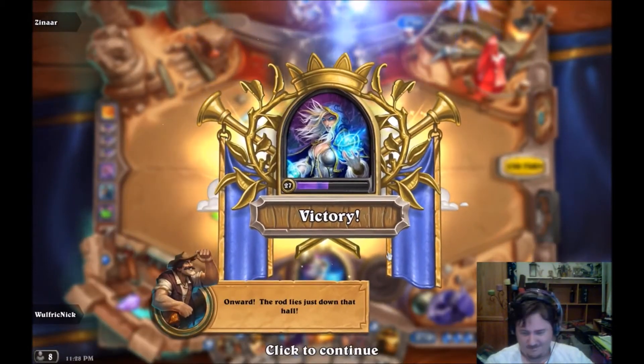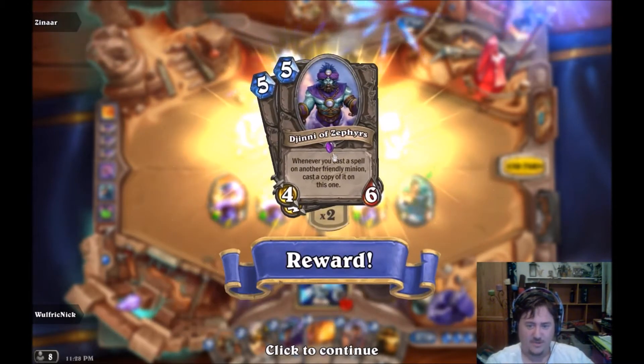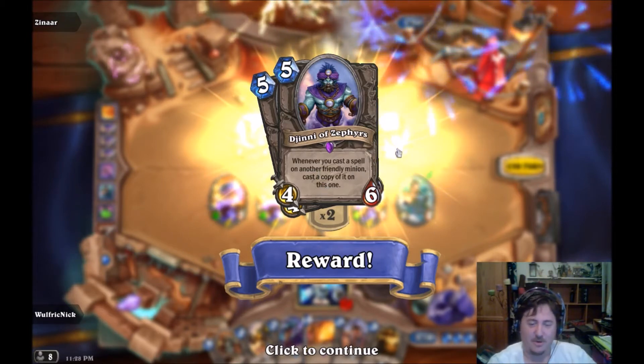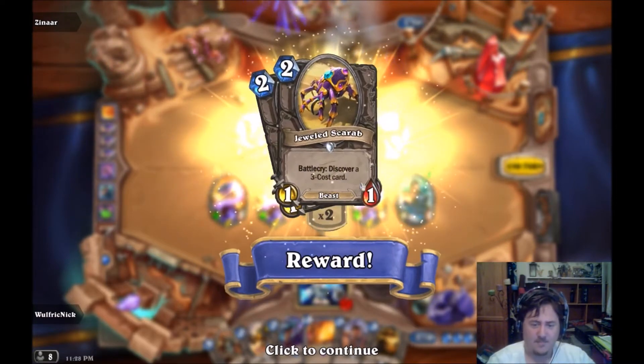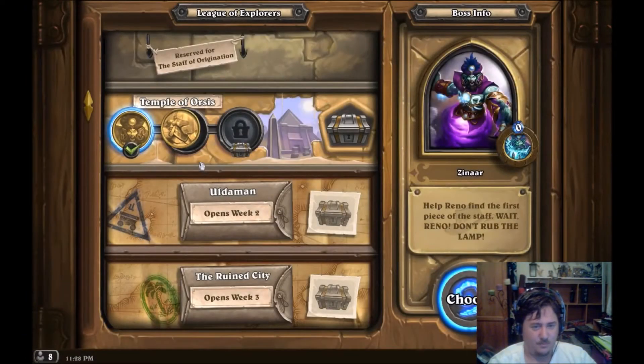Onward - the rod lies just down that hall. We got Djinn Moziferous: whenever you cast a spell, another friendly minion casts a copy of it on itself. So if you buff it with plus-four plus-four, they also get plus-four plus-four - which is scary if you think about it. And Battlecry - the three-cost card - very nice. Moving on.